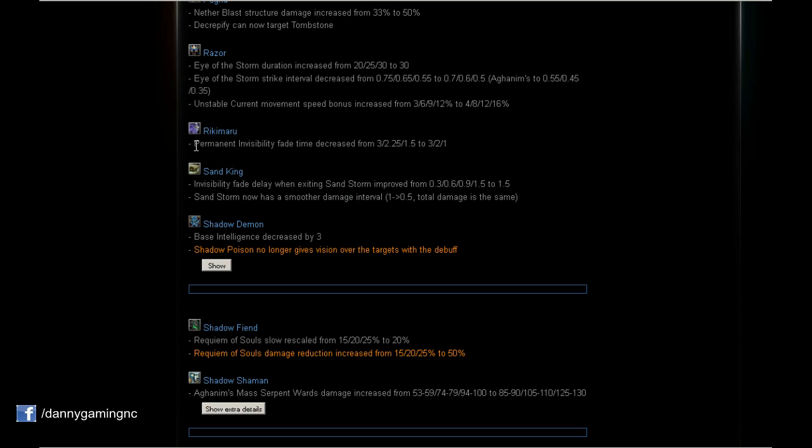Riki: Permanent Invisibility fade delay — on level 1 it stays at 3 seconds, level 2 decreases by 0.25 seconds, and on level 3 we get 0.5 seconds less. That's when we'll notice the difference, and I think this is a good buff for Riki.